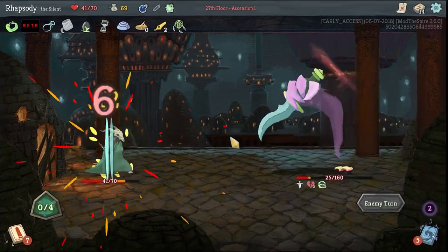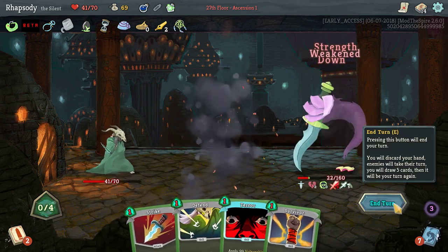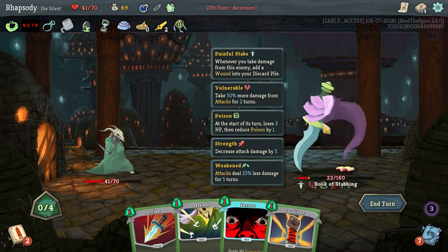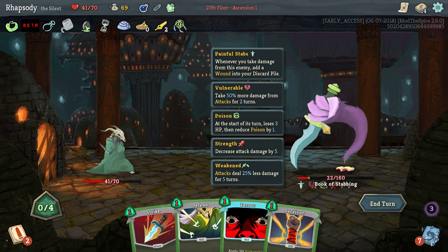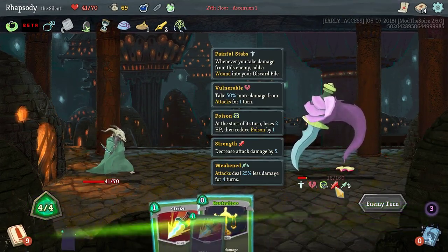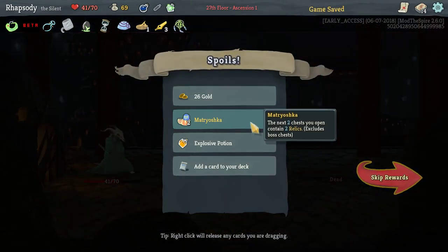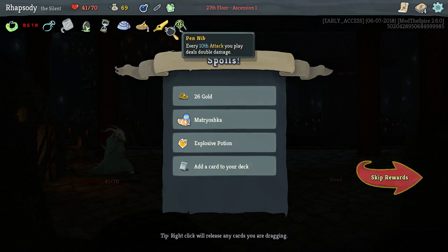I'm going to use my vulnerability potion here because this fight could go on for a very long time. The enemy has two different things they can do: 21 damage straight up, or attack for 6 times X — X starts at 2 and increases every time they use it. However, if you weaken them and decrease their strength by 5 with Malaise, the 6-times-X multiples will effectively be zero. So it doesn't matter that they hit you.